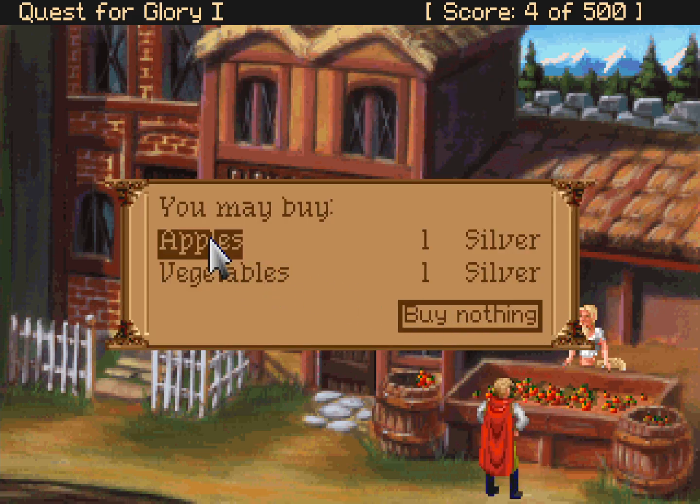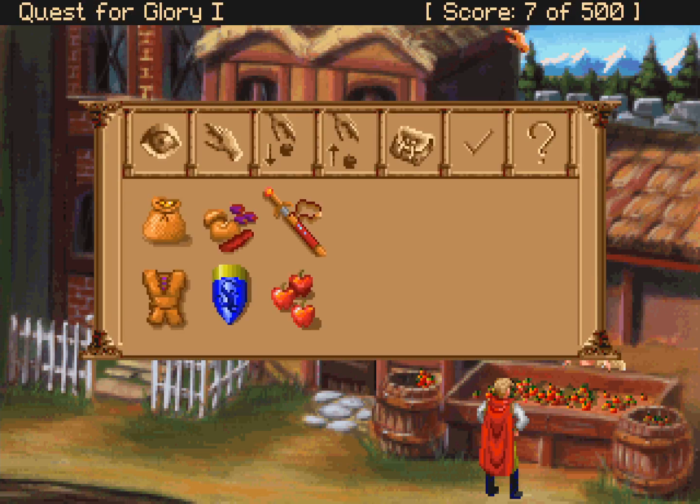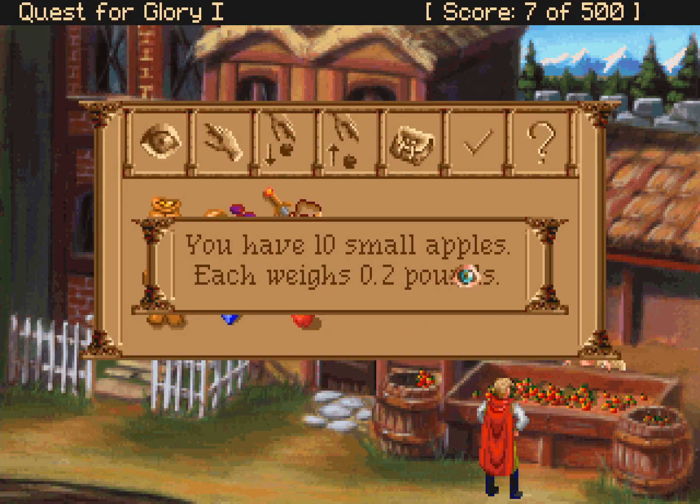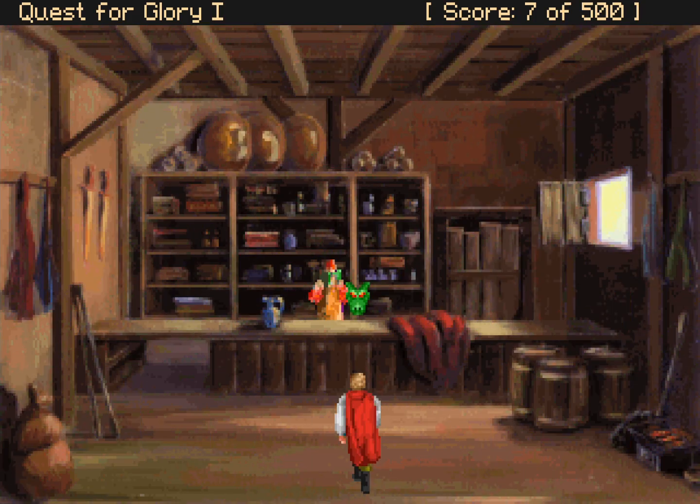I'll buy some apples! You carefully select ten of the best apples in the barrel and pay Hild a silver piece. We have apples! You have ten small apples — each weighs 0.2 pounds. I will buy those apples, and I will probably never use them. Now let's go into the dry goods store and see what's going on.